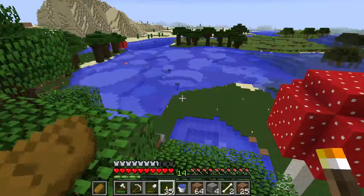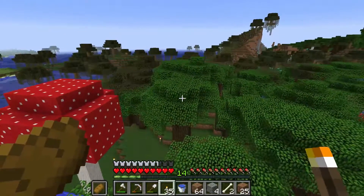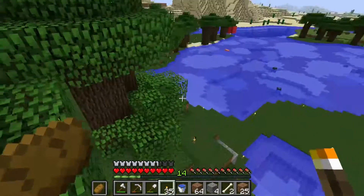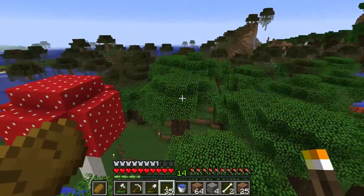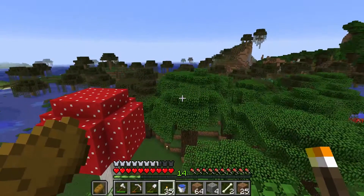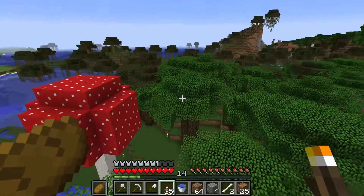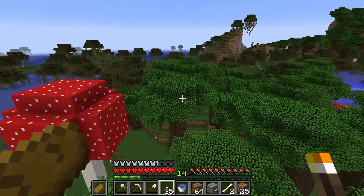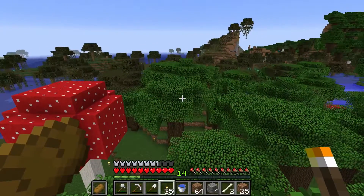Made it back just fine — didn't take any damage except for half a heart from fall damage, that was me being a little careless. All the stuff's in chests. I've decided that right there is our sugar cane farm, right down there under that hill. I'm thinking I'm going to make kind of an artificial hill with layers to it and put all of the crops on that. Before we get to that though, I am almost out of iron, so I need to do some mining. I'm going to spend an hour mining and then we'll be back to start making this hill and the farm.